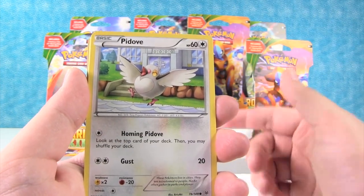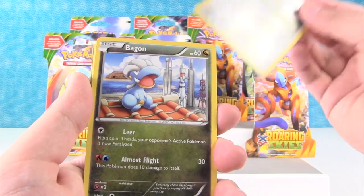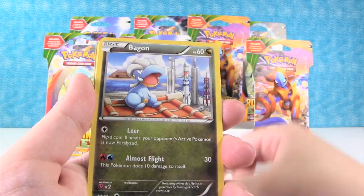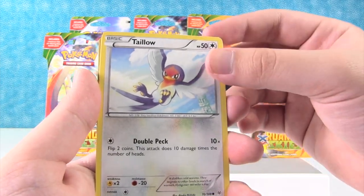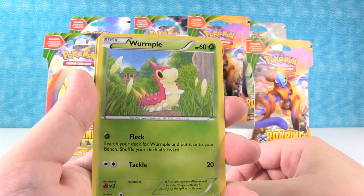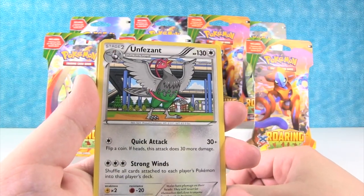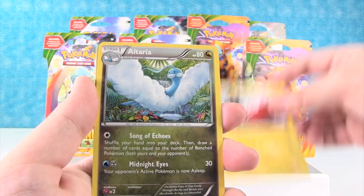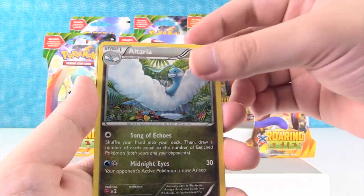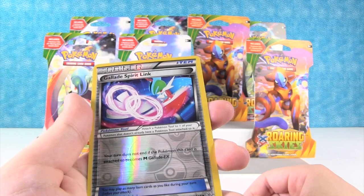I love the artwork on most of the XY cards — really cool. Pidov, I don't think we've gotten that one before. Bagon. Tallow, I like that artwork. Wurmple — I do not remember that one. Unfezant. Electrode. Altaria. Reverse holo Glade Spirit Link — that's a cool card there, yeah, cool finish on there.